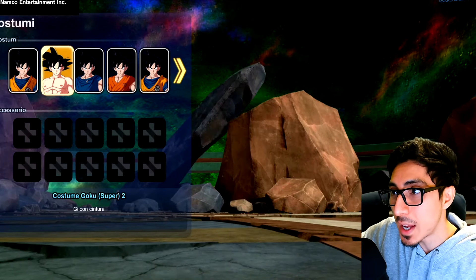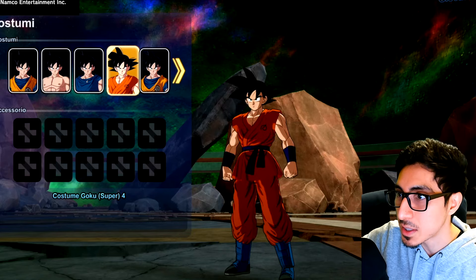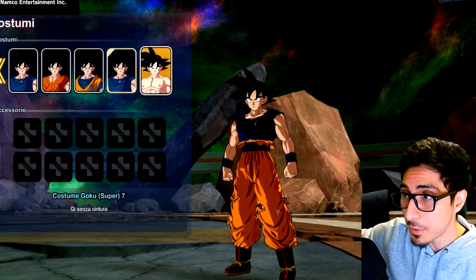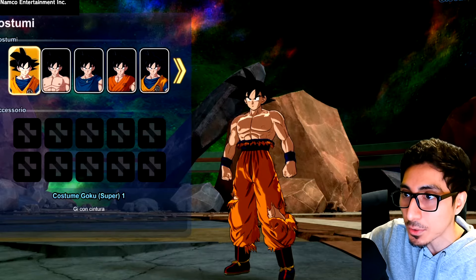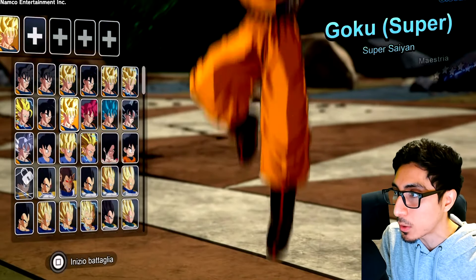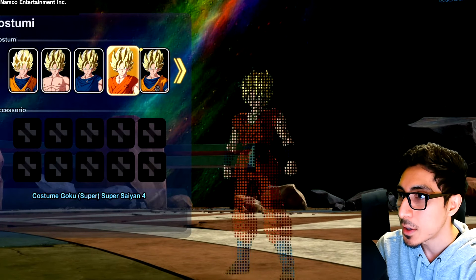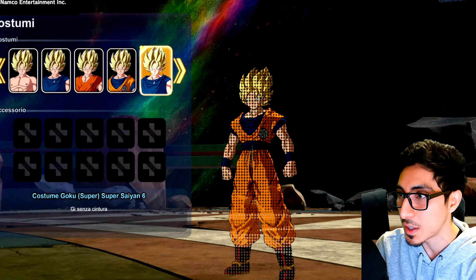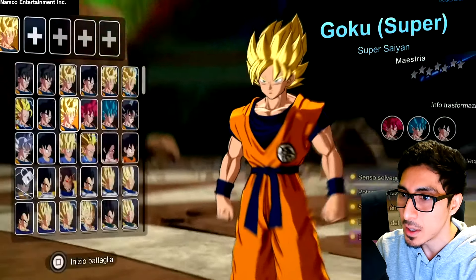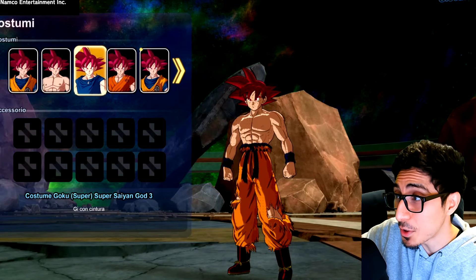Goku Super actually has the most costumes. You have the Whis outfit — that's a first look — and everything else is pretty much battle damage versions throughout. You have the DB Super anime version of Goku's outfit, which is cool, and then battle damage versions of that as well. So if you want the DBS Broly one or the Tournament of Power arc version without the belt hanging, he pretty much has it. You can see all the shirtless variants too. Super Saiyan Goku with the Whis outfit looks amazing.